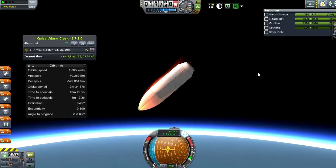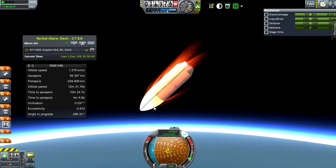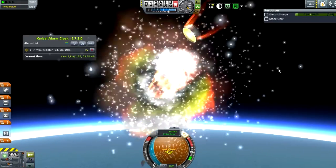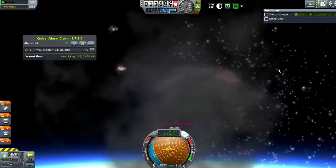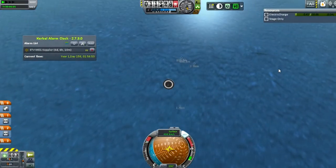We start to gain reentry heating, and it does heat up a lot. It looks like it's pulling the fairings apart. It's getting pretty hot, and then it rips apart and completely breaks, and we're left with this probe.